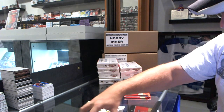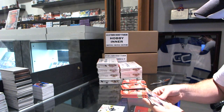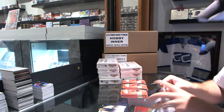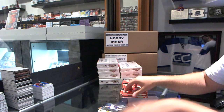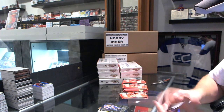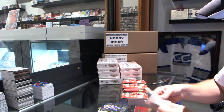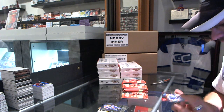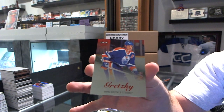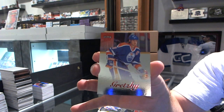We've got a Skybox Premium Rookie, number 2 of 99, for the Sharks, Tomas Hurtle. Ultra for the Boston Bruins, Bobby Orr. Metal Universe for the Edmonton Oilers, Justin Schultz. Metal Universe for the Edmonton Oilers, Nail Yakupov. Red Medallion, number 90 of 99, for the Edmonton Oilers, Wayne Gretzky.